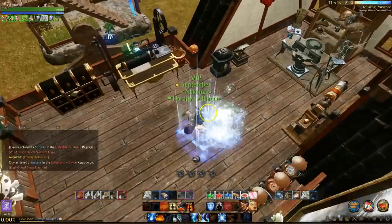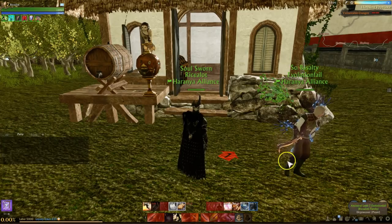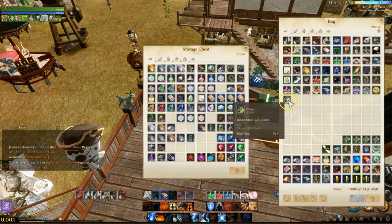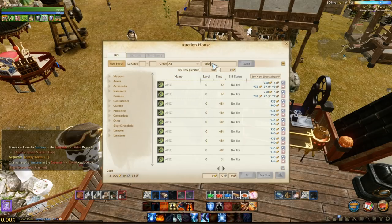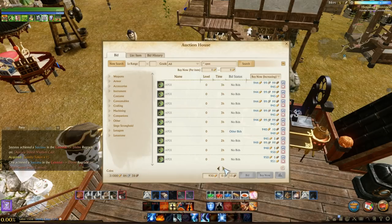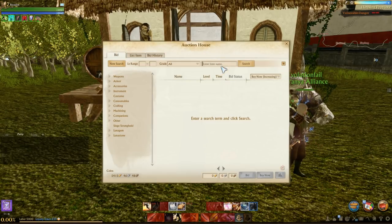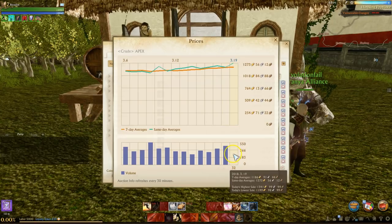Number six: buy Apex early. We've already been through two fresh starts and even a launch here in ArcheAge, and each time, those who stockpiled Apex came out on top. To know how much Apex will be worth, look at the legacy servers in that region — fresh start servers will eventually merge with legacy servers, meaning all values become universal. Those 500 or even 200 gold Apex you buy now will eventually be worth a thousand gold. Even if you don't plan on waiting for the auction house merge, Apex prices will be going up steadily throughout the first several months. If you have extra gold, invest in Apex.